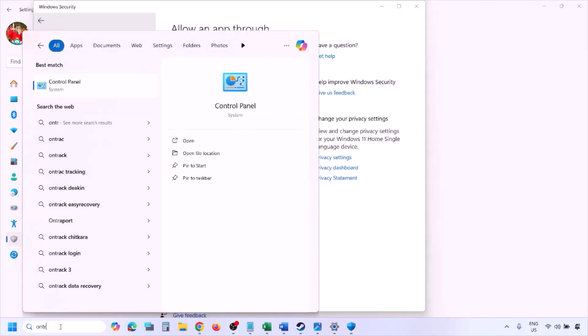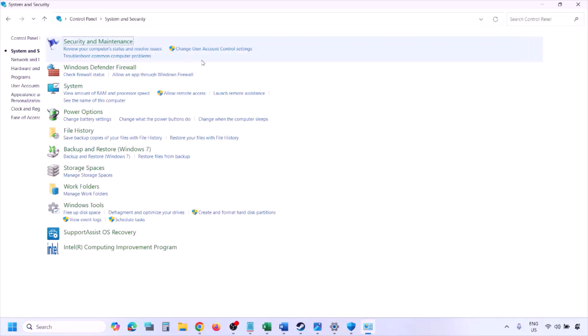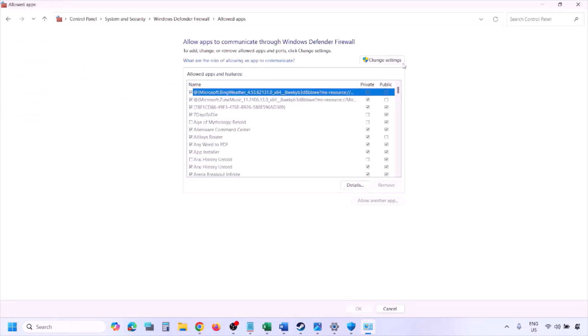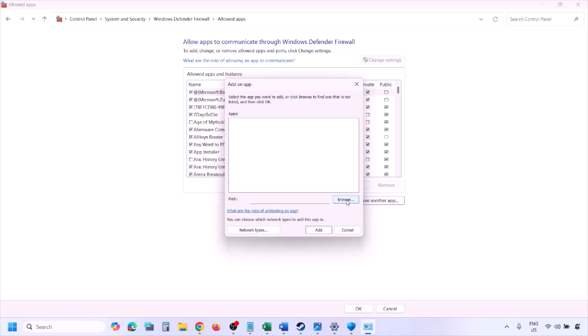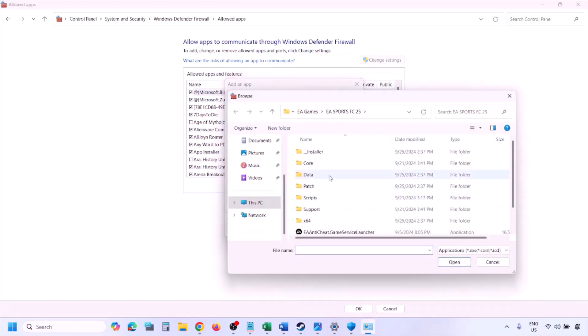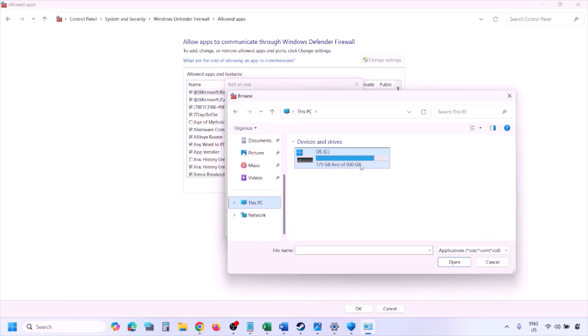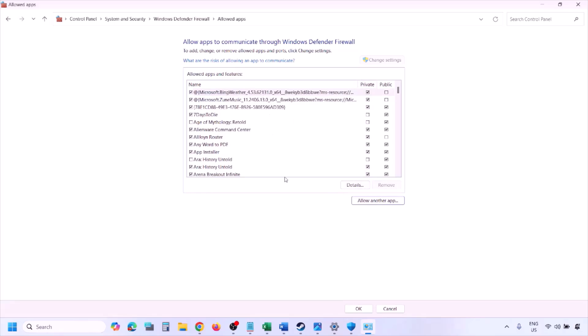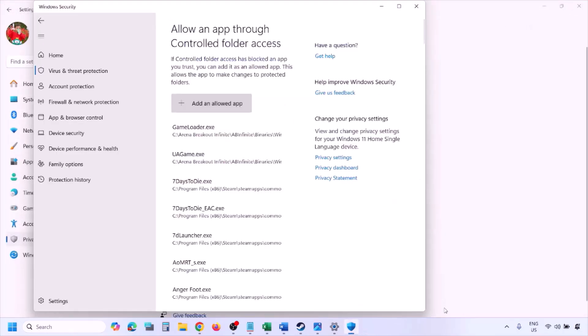You can do the same thing in the Firewall. Type 'Control Panel' in the Windows search box, go to System and Security, then Windows Defender Firewall, and click 'Allow an app or feature through Windows Defender Firewall.' Click Change Settings at the top, click 'Allow another app,' click Browse, go to the game installation folder, open the game folder, select the game .exe file, click Open, then click Add. Once the game is added to the firewall, click OK, then launch the game and check.